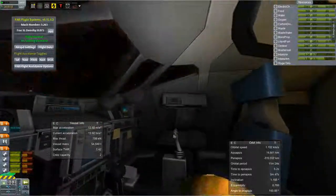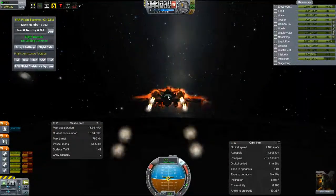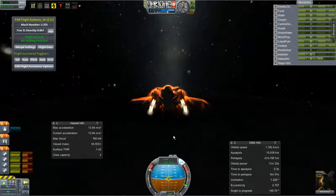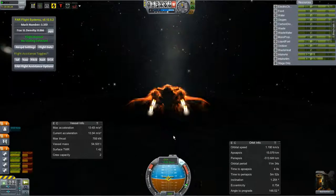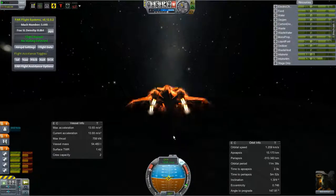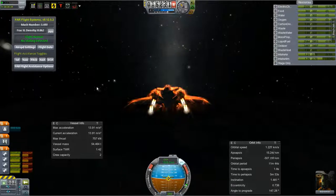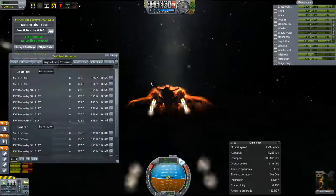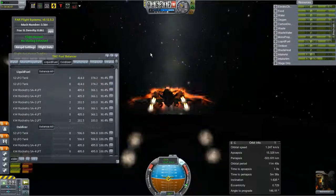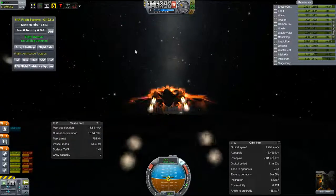View from inside the cockpit — this is a simple mission, so no need for a co-pilot. Once those two tanks are empty, we'll drop those before we continue our ascent into orbit.